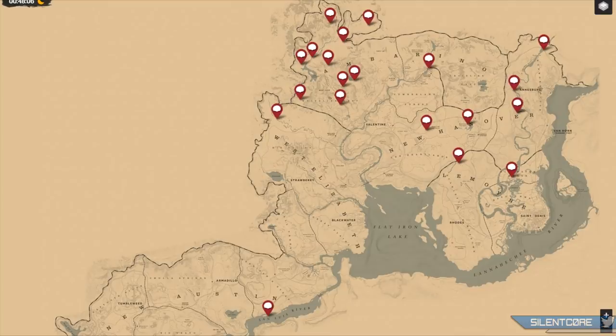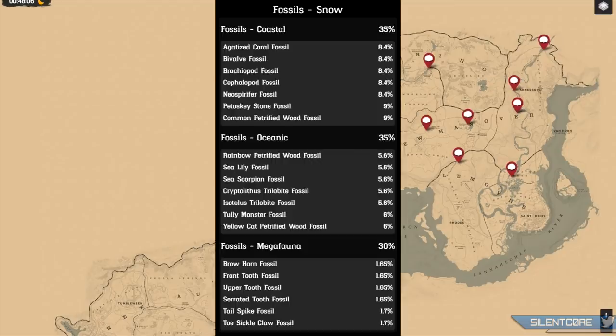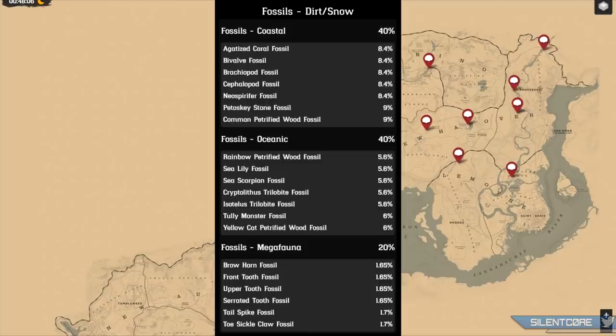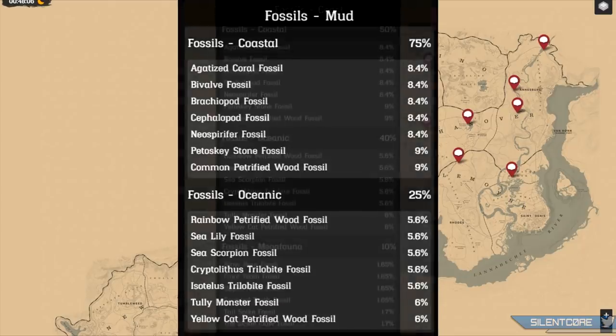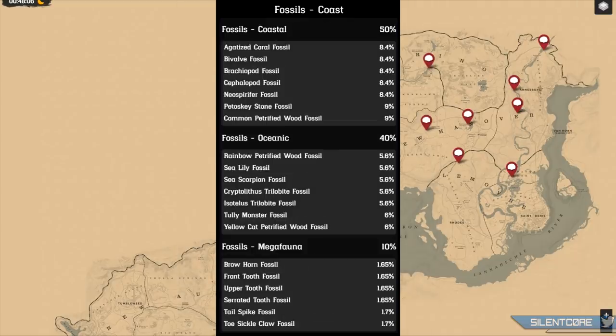Rockstar also introduced a new collectible set known as Fossils. These are currently a PlayStation 4 exclusive — PS4 typically gets access to content for about a month, sometimes two, before it's added to other platforms, so I haven't had a chance to test this on Xbox One yet. Fossils are split into four categories: snow fossils, dirt and snow fossils, mud fossils, and coastal fossils. Some of the worst odds here are for the rarer fossils at 1.65% or 1.7%, giving you very low chances of getting those rarer ones.